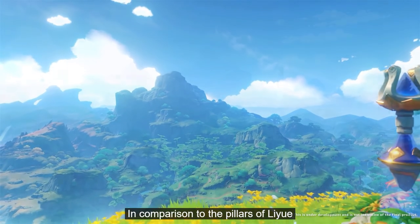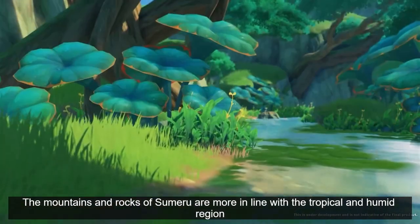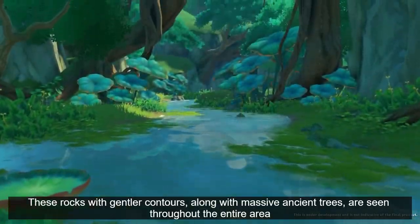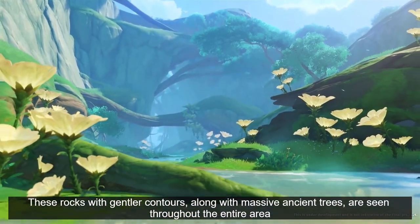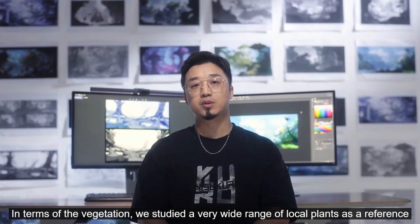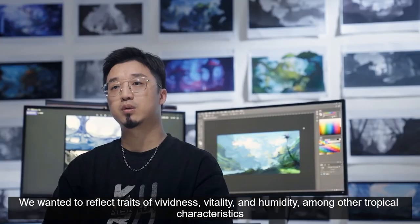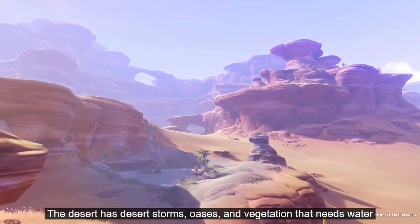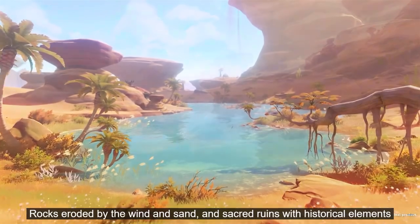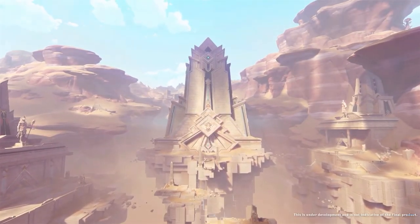Oh it looks amazing, look at that — it looks beautiful! I cannot wait for 3.0 already. It does look very tropical, colorful, has lots of water. Vividness, vitality, humidity — among other tropical characteristics. And here's the sand, here's the desert. Oh wow, this is massive!